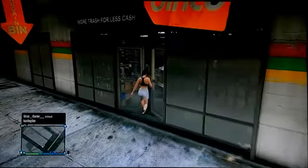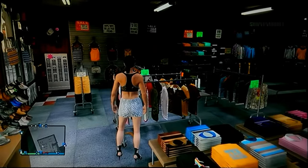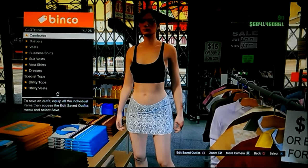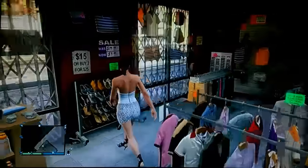Head over to the clothes store. Once you're at the clothes store, go to the top section and go down to what's called bustlers or something like that. Once on that, put on the white bustler — something called that.